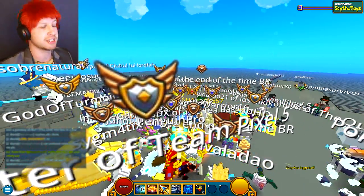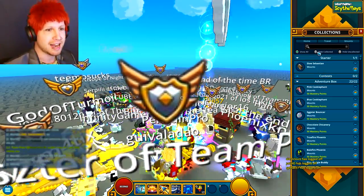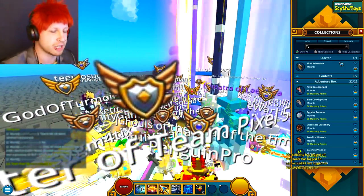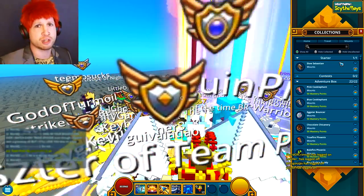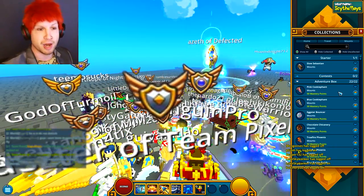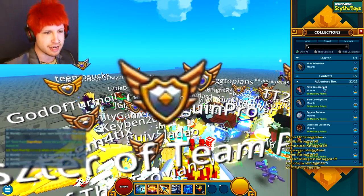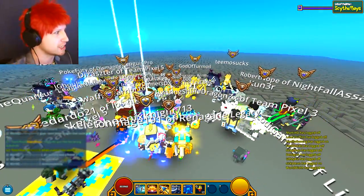Collections now has filter options — this is great. In the collections menu you can now hide collected, hide uncollected, and most importantly, you can click the shop icon on mounts you already own to see them in the store. That's something I mentioned the first time I made a video about this system, so I'm really glad the devs listened. I thought they should really put that in and now it's actually there — fantastic that they ended up fixing that.